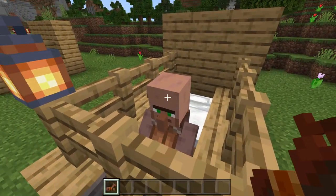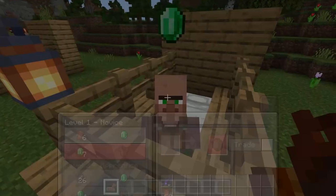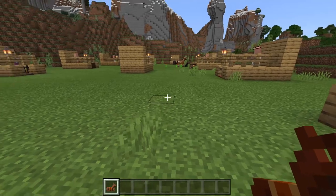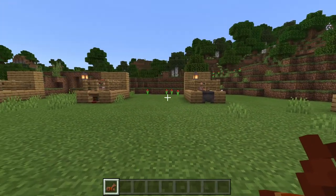You can trade with a leather worker to find leather horse armor — this guy doesn't because he's not an expert. All of the others — iron, gold, and diamond — you have to find them in chests.